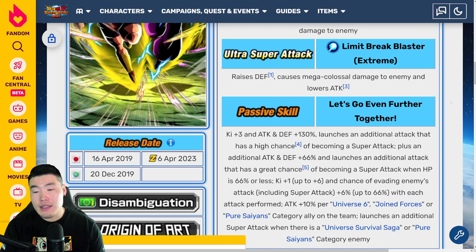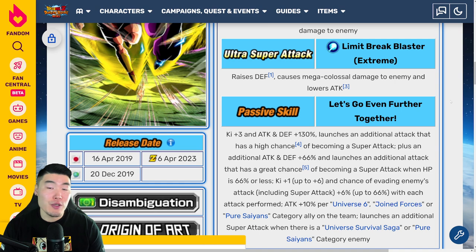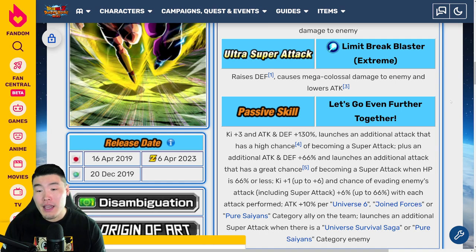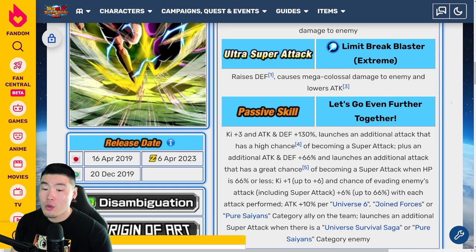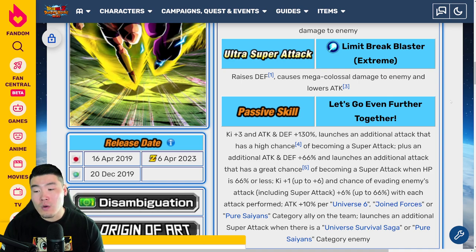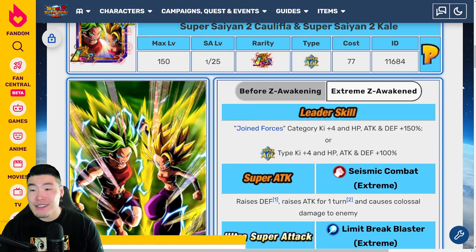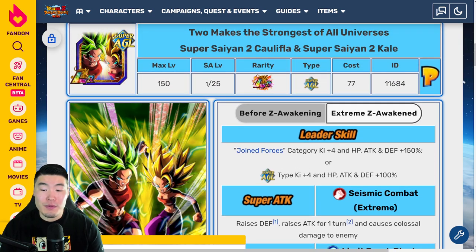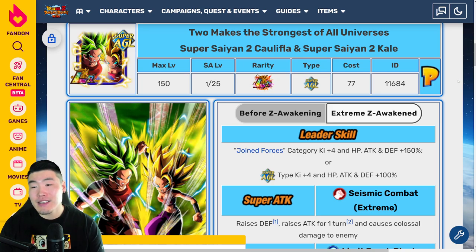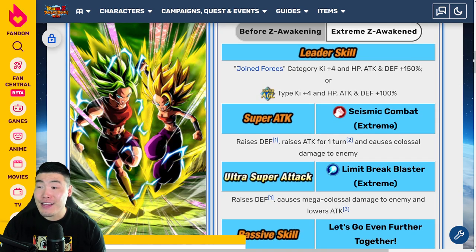That's definitely a risk early on in events. But once you get them to launch a bunch of supers in two appearances or whatever, they're going to be pretty tanky. And by then they'll have built up their dodge chance to basically be a great chance to dodge — 66%. So yeah, my opinion is that it's a pretty solid Extreme Z Awakening.